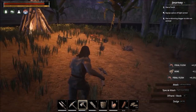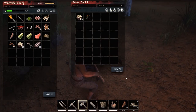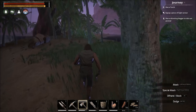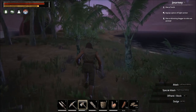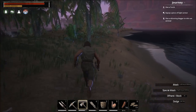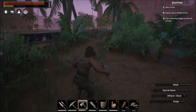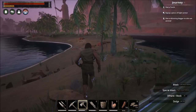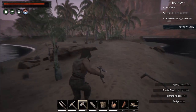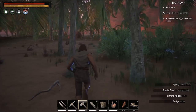This NPC is a Dafari cook — that's actually a thrall you can break on your thrall wheel and place on your cooking fire or fire cauldron. It will lower the time and resources it takes to cook something. There are cooks, smelters, and all sorts of thrall types, which we'll get into in the thrall video later.